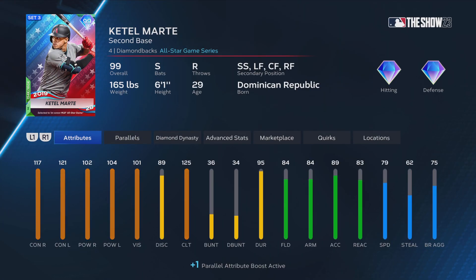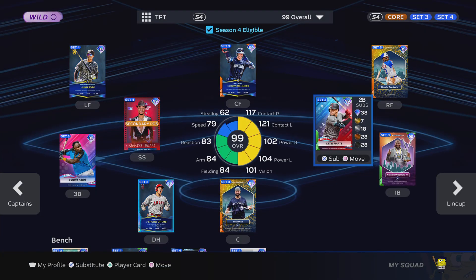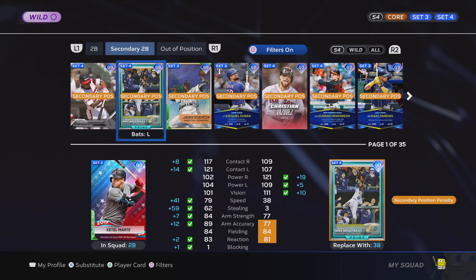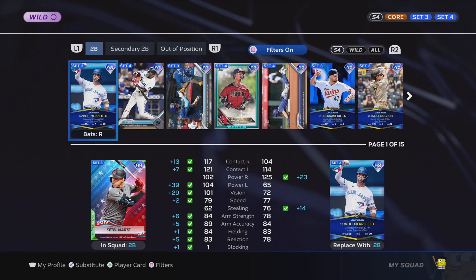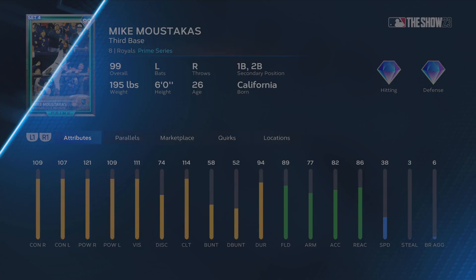At second base I have the Extreme program Ketel Marte — that's pretty good for me. He's a switch hitter with good hitting stats, maxed out clutch, and decent speed. He's also a set three card, so that's kind of a problem since I have a lot of set three cards.